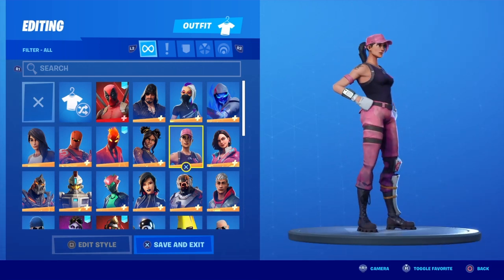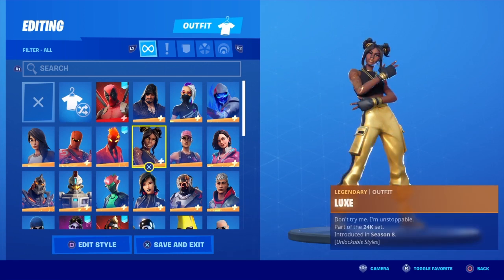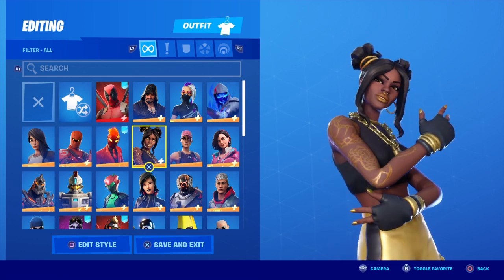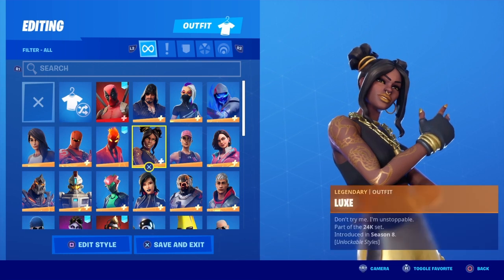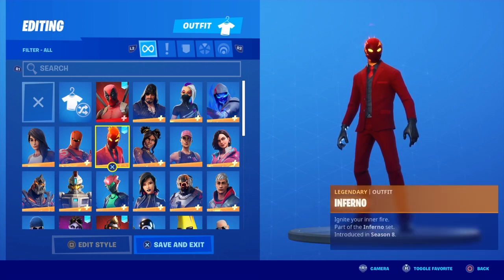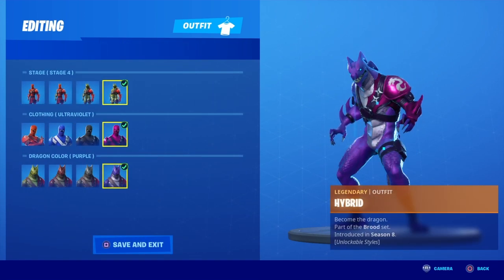I got the Rose Team Leader from Save the World — if you want to be a sweat then wear this skin. On Tier 100 in Season 8, this was the worst skin to have at Tier 100 in the whole world of Fortnite. I see why they did it though, because in Season 7 you could have got a free battle pass. Inferno — I bought this guy for so much money, never use it, never see anyone else use it either, so I'd have to rate it four out of ten.